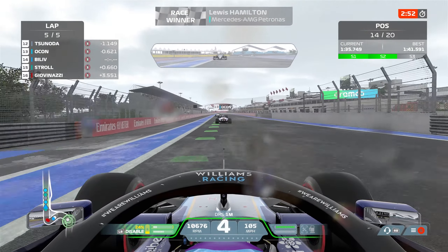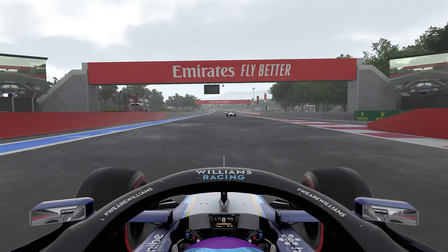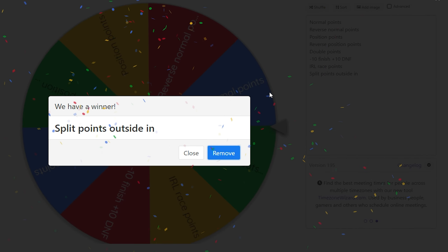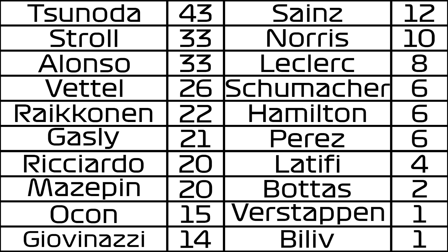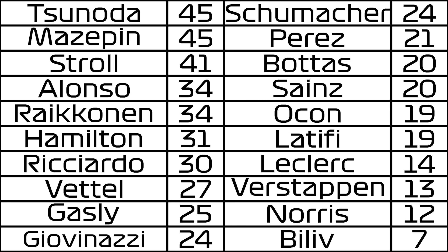As we round the final corner, I'm not going to be able to catch Ocon, but I don't think Stroll's going to be able to catch me. So that is 14th place secured for this race in France, which is a decent result. Let's hope that decent finishing position can secure me some good points when I spin the wheel, and it's just landed on split points outside in. This hasn't really helped me at all - the table has gone from this to this, meaning I'm the only driver still in single figure points. I really could have done with the last two races having the point systems the other way around, but it's creating an interesting championship already.